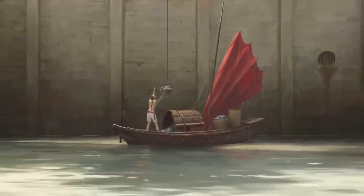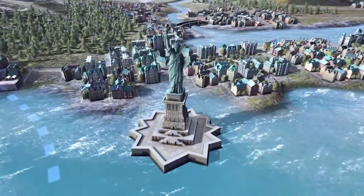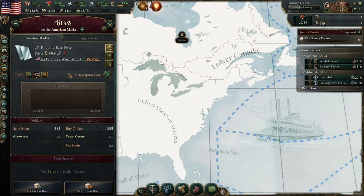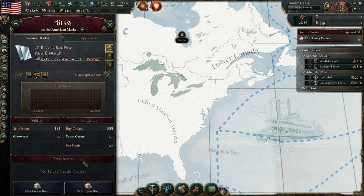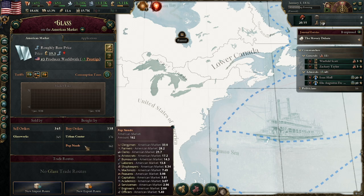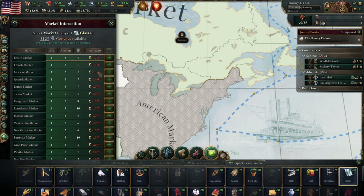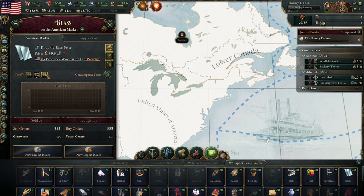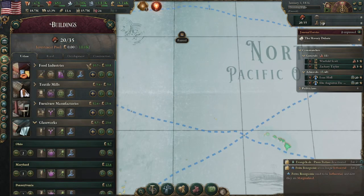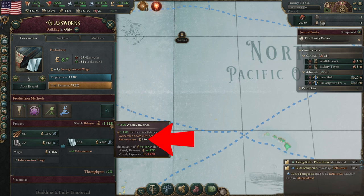Your GDP and building profitability is based on the value of the good and its demand. Glass, for example, is incredibly valuable, but if you produce more and more of it, you'll run out of demand domestically — the POP needs for your people and other buildings. By exporting it, you're able to find more demand and raise the price at home, which makes the buildings more profitable, and therefore the owners put their excess profits into your investment pool, which is incredibly valuable.